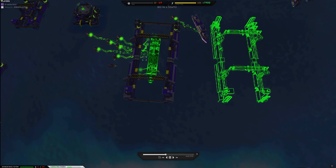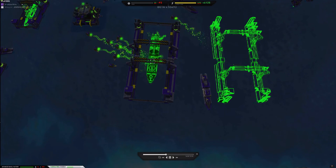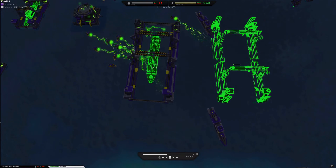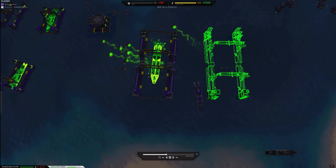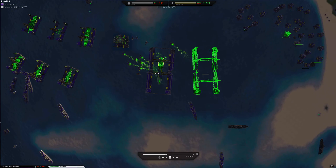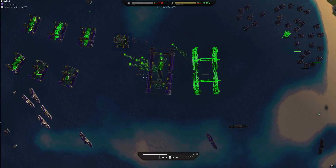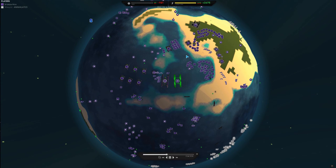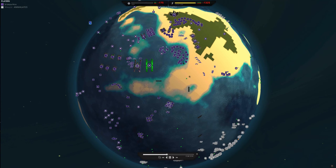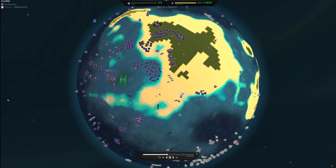Here I'm working on getting stingrays. They're essentially portable catapults — they launch tactical missiles, they're great at taking out ships, and they're the longest range ship in the game. Rather than focusing on another factory, I get my fabrication boats to assist the construction of stingrays.